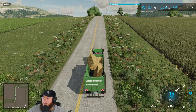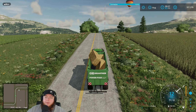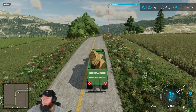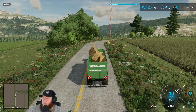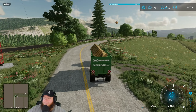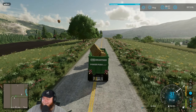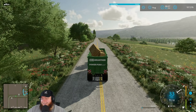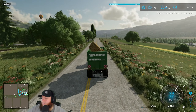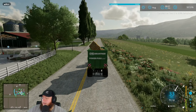Remember we gotta climb the hill so we can't go fast. I think the biggest jump from farm sim to farm sim was probably 13 to 15 — that was a huge jump. It's a 1949 Allis-Chalmers WD. Not buying the plow, not buying the plow. Vigorous Bull's trying to spend my money — he sent me a Facebook Marketplace listing for a tractor and a plow.